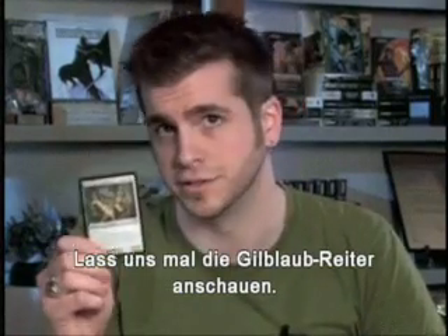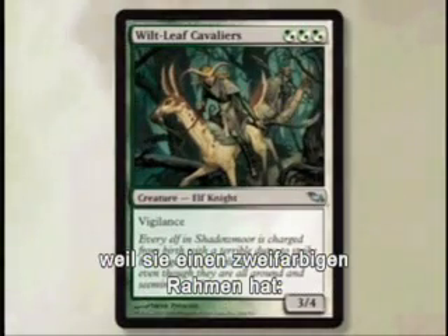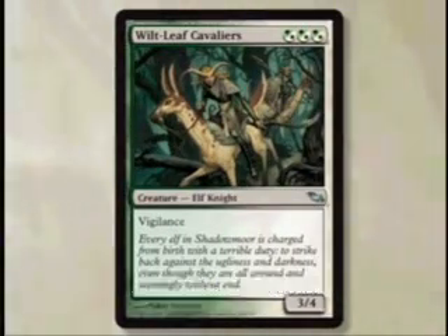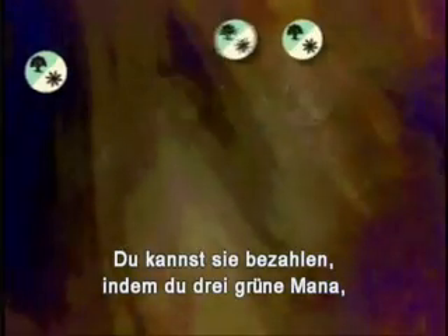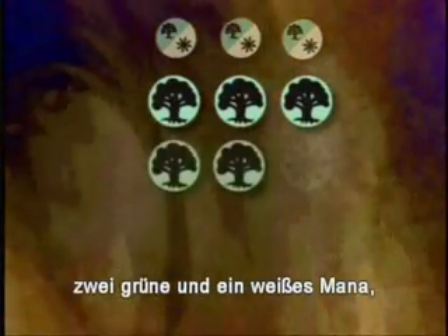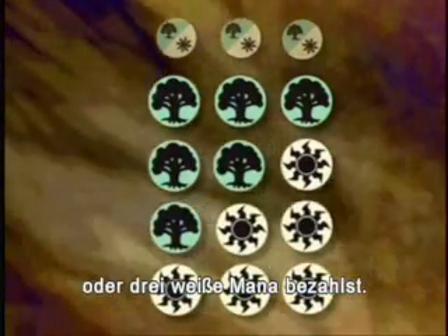Let's check out Wiltleaf Cavaliers. You can tell it's a hybrid card because it has a two-tone frame, half green and half white. Wiltleaf Cavaliers' mana cost is green-white, green-white, green-white. You can pay for it by spending three green mana, two green mana and one white mana, one green mana and two white mana, or three white mana.